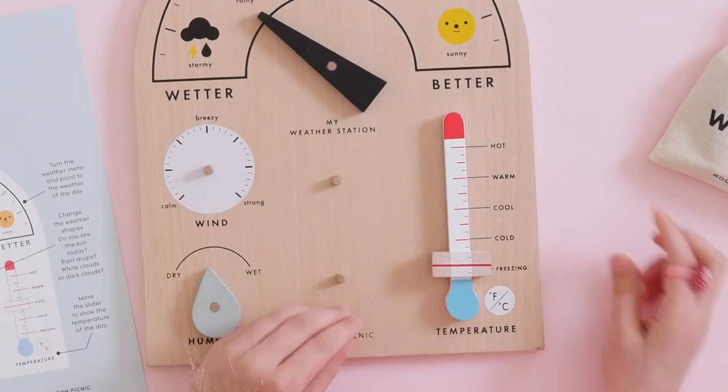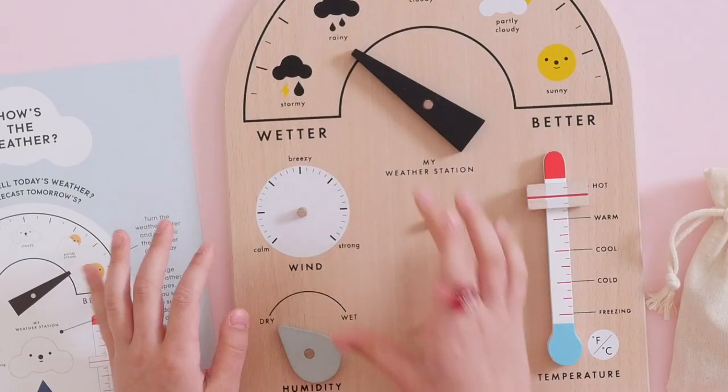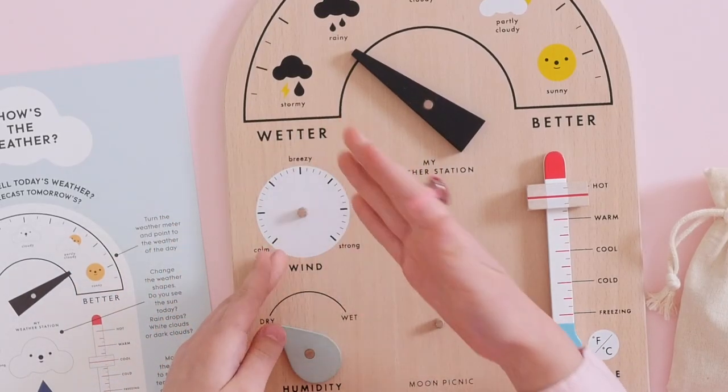This is the temperature. You can choose freezing, cold, cool, warm, or hot. This is the wind part, so you can choose breezy, calm, or strong.